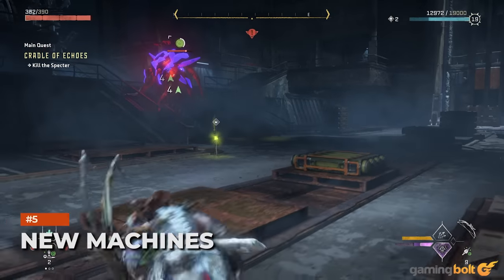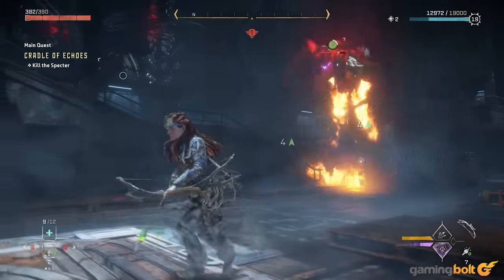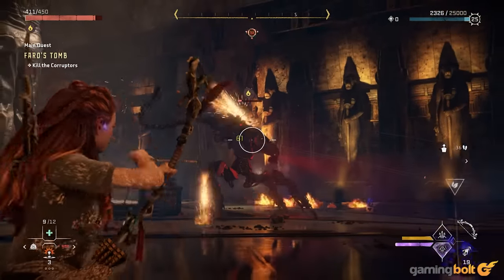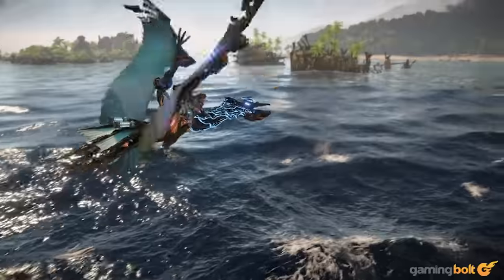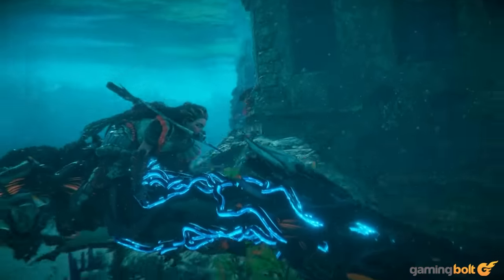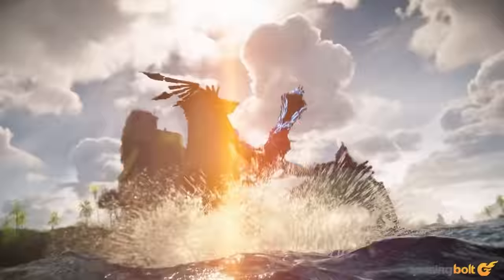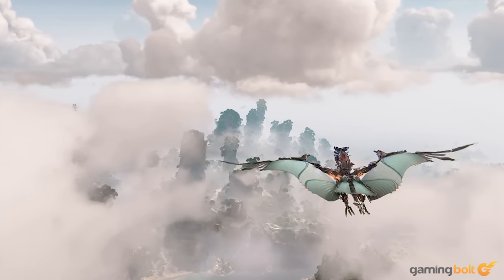New Machines: A new expansion means new machines, at least separate from the rampaging Horus Titan. The developer has been coy about how many, but it did reveal one new machine that should become an instant favorite. The Water Wing is a pelican-looking machine, usable as a mount akin to the Sunwing. However, along with flying through the air, it's also capable of diving underwater. If you ever felt that traveling underwater was too time-consuming in the base game, the Water Wing is an excellent new addition. Be careful when encountering a hostile one, since they're described as unrelenting.